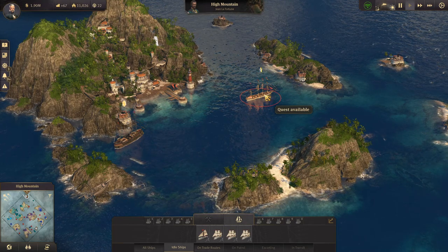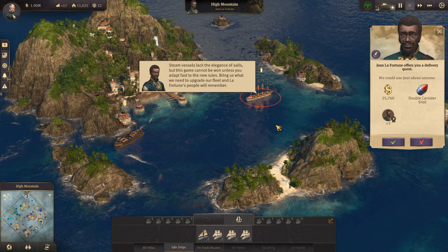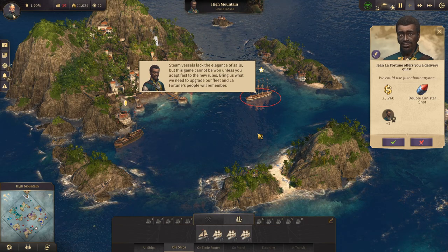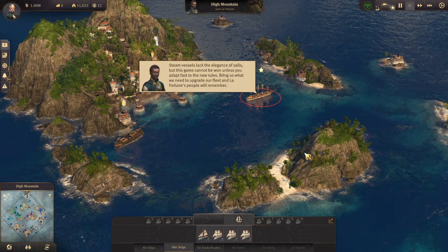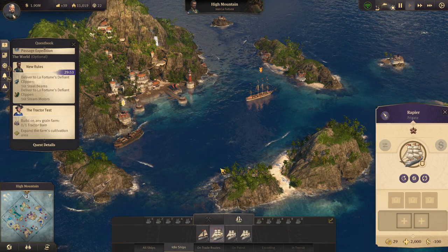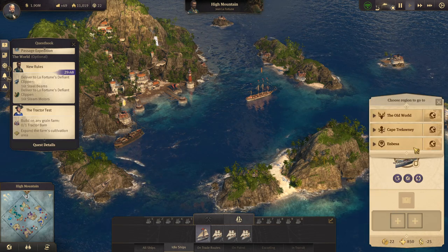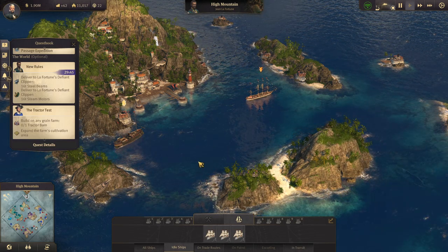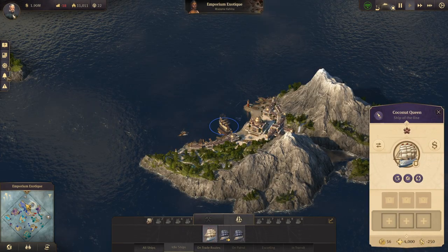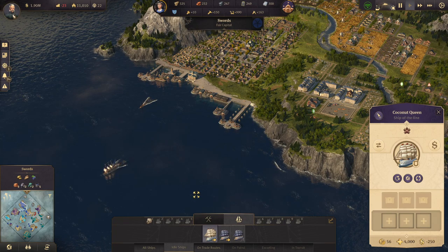We've actually got a quest from Jean LaFortune. Steam vessels lack the elegance of sails, but this game cannot be won unless you adapt fast to the new rules — bring us what we need to upgrade our fleet and LaFortune's people will remember. What does he need? 16 steel beams and 16 motors. Okay, we'll just have to find an idle ship here that can come out there with that.